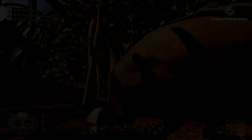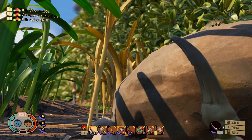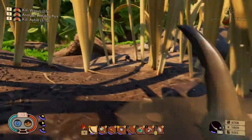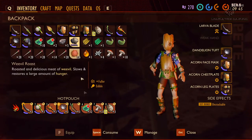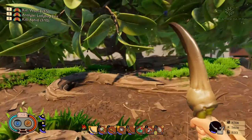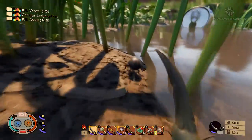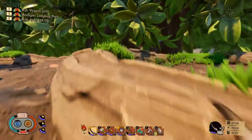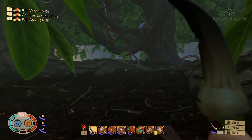Here we are, just coming up to this blueberry bush area. I'm going to slow down, being a little bit cautious - I know there are spiders about. There's a weevil there, we need a few more. We had some weevil roast on us. There's a mite just there, we don't need to worry about him. There's another weevil - let's get back to our weevil mission. I need two more... one more.